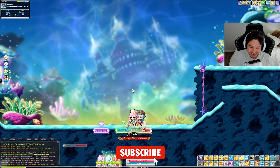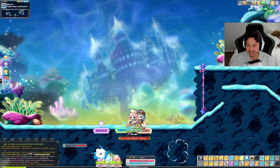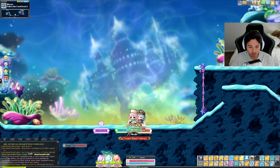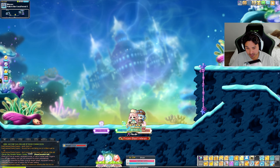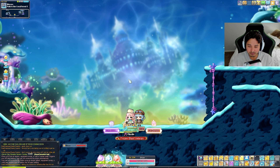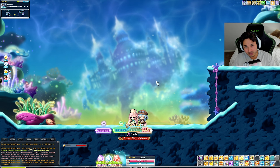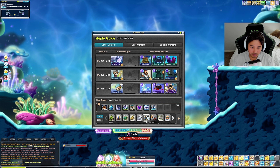What is up guys, through here once again and we're back today with the Corrupted Bishop. Today's plan is to do a little bit of Absolab gear upgrading - we're finally going to be able to get all the gear, do a little bit of cubing, and we're going to do a little bit of star forcing as well. It's not a sunny Sunday for star forcing but we're not going to wait.